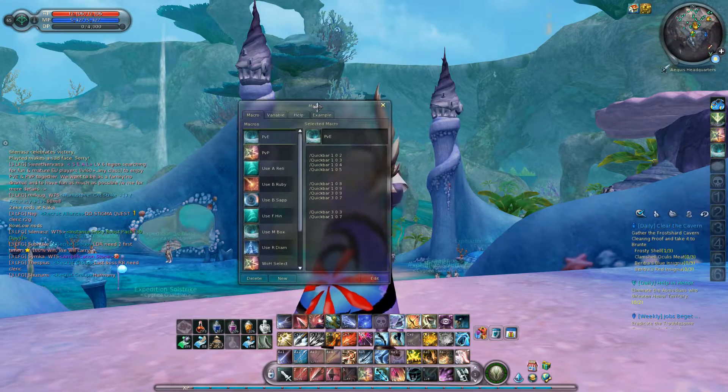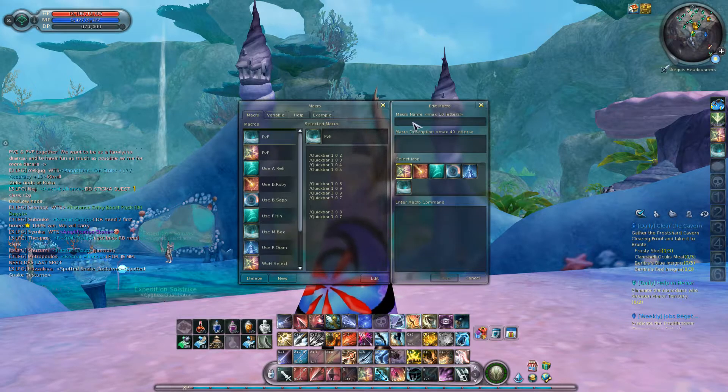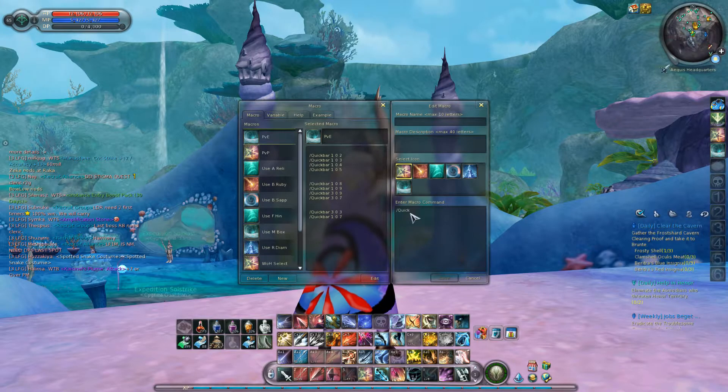To create a new macro, click on the new button here. Here you give it a name, give it a description if you like, select an icon appropriate for the macro that you're writing, and here is where you enter the macro commands. The command that we will be using today, as perhaps you have spotted already, is quickbar.